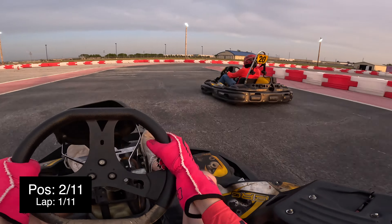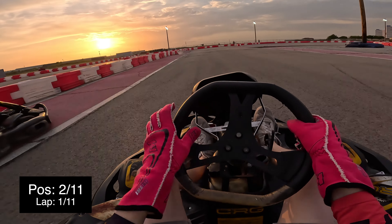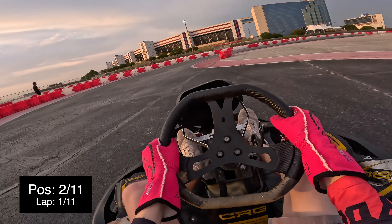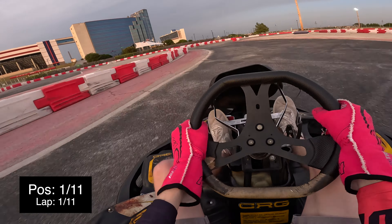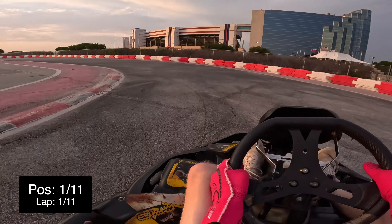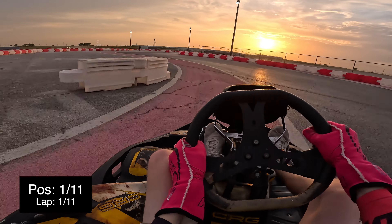Kart number 20 goes defensive through the double right-hander, and that's going to ruin his exit going down this mini straight. So I have the inside for these next couple of right-handers. Going into the left-hander up ahead, I'm going to be enough in front to not have to go defensive, and we take the lead. So we're in first place now, gaining two positions at the start — pretty good job.